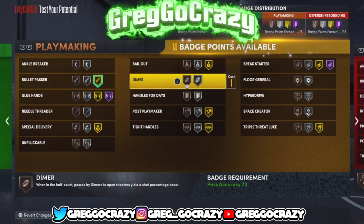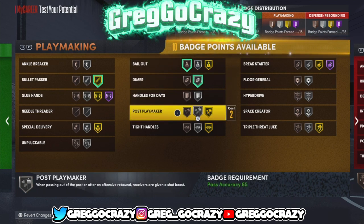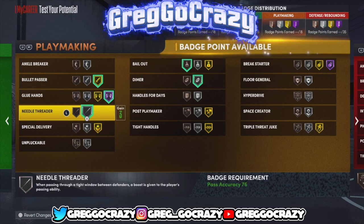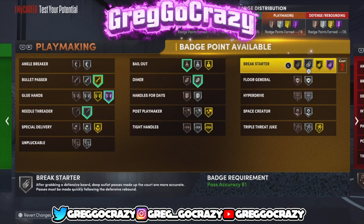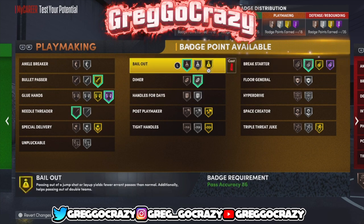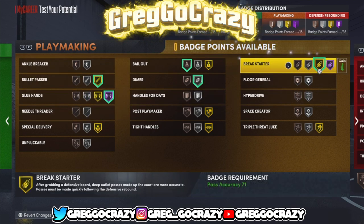For playmaking, I gave him gold bullet passer off the muscle. I'm also going to give him bronze bailout, Hall of Fame glue hands, bronze needle threading, silver diamond, and gold break starter. This build is going to go crazy — you can use him in the park and Rec.